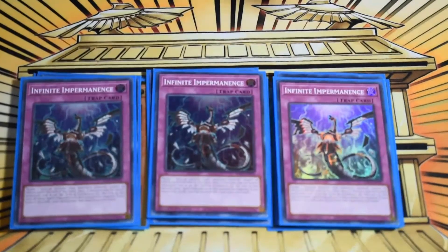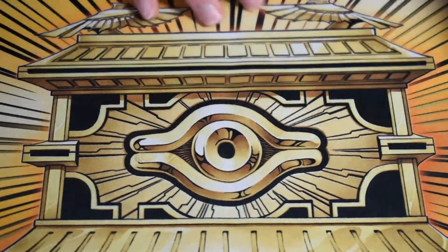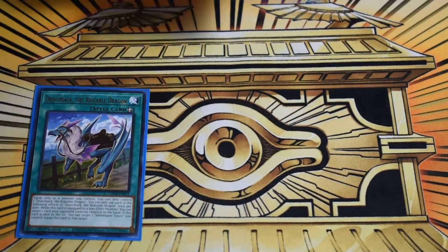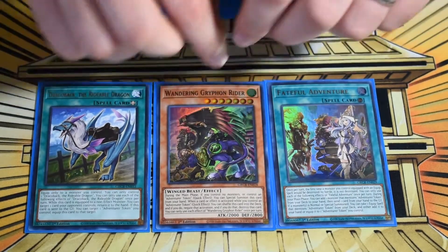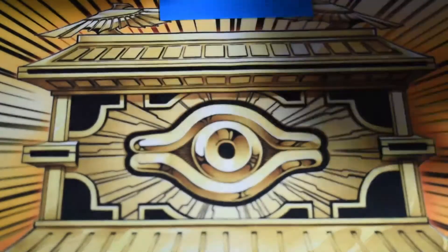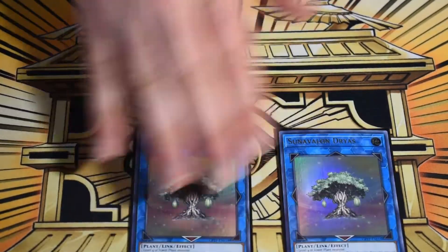Triple Infinite Impermanence rounds out the hand traps — replace with your choice of Chalice, Ash, etc. The last couple of cards bring us to 40: pseudo-bricks in the form of Draco Back and Griffin, plus Fateful Adventure — all part of the Brave combo. It doesn't feel terrible to hard-open these, but you really want to search them through the combo. The true brick of the deck is just the one S:P Frame Driver.